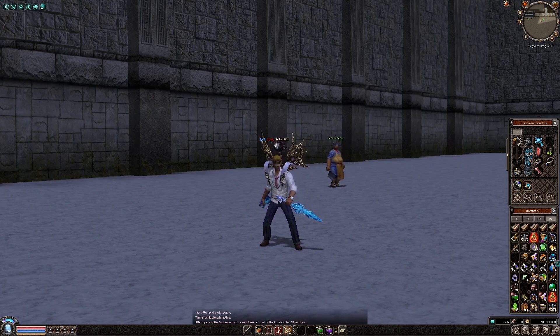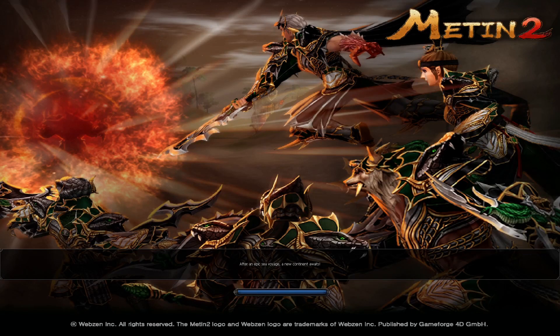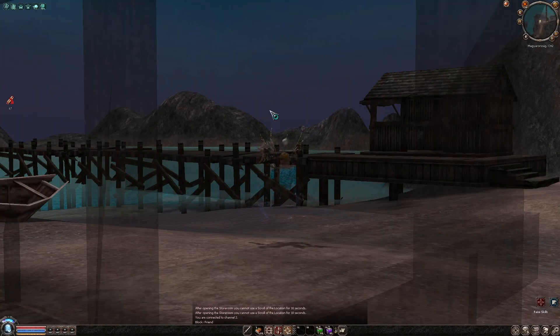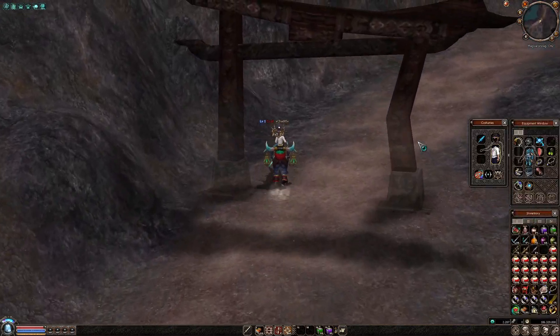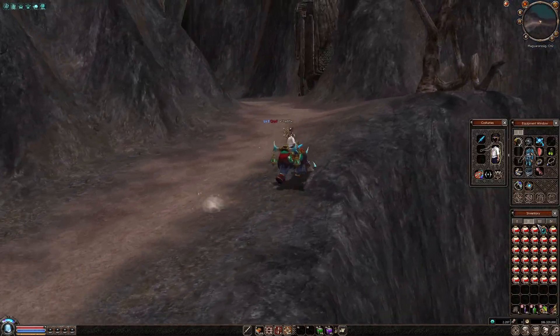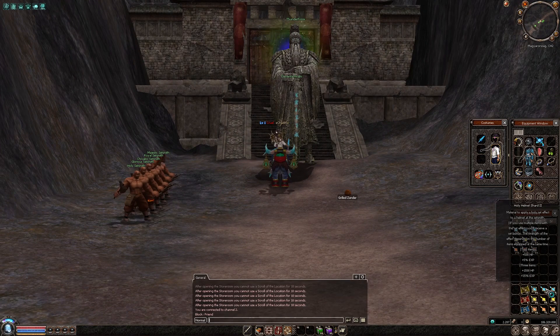Your question is: why would you collect those materials? Nothing is simpler than answering this question. By collecting these materials, you might get set effects once you visit the Royal Set Smith, which you find in the harbor. There are a total of five Set Smiths, each giving you different bonuses.